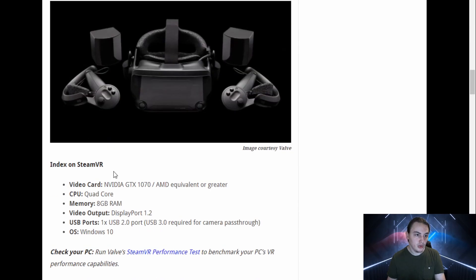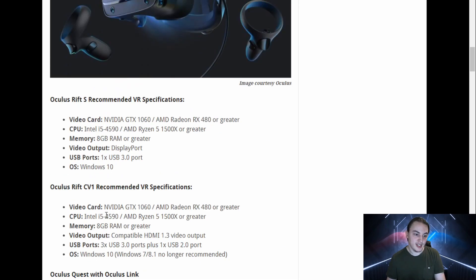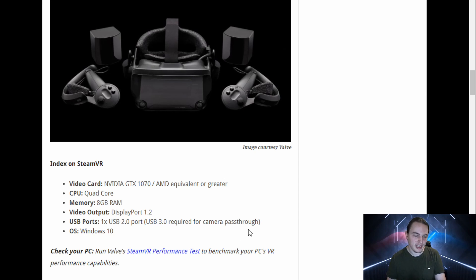Moving on to the Valve Index — the top-of-the-line experience — you would have to get a GTX 1070 at minimum, which is exactly what I upgraded from. Now I own a 3070. They're asking you get a quad-core processor, which is not very specific, Valve, but you could get the very same i5-4590 or Ryzen CPU. Once we get to PC Part Picker, I'm obviously going to pick something that's better — specifically a hexa-core processor.